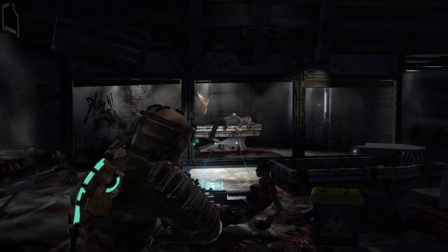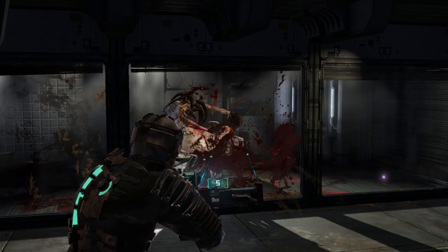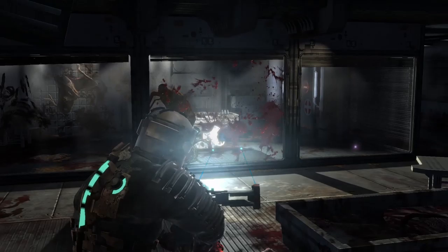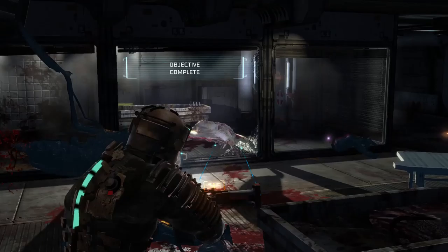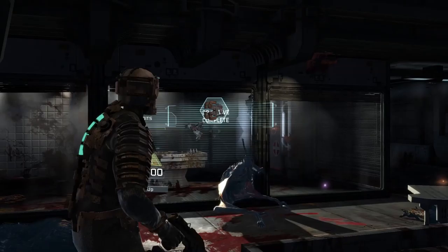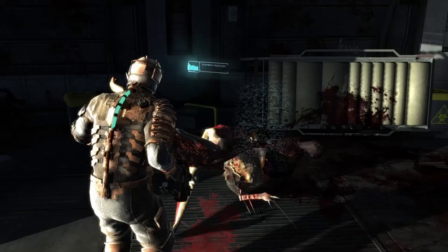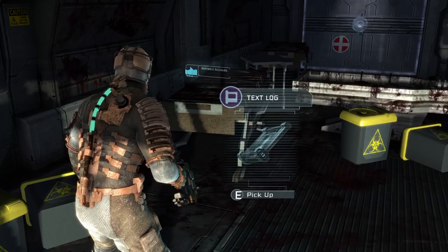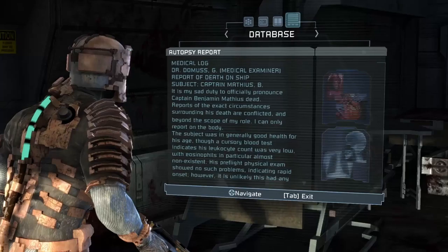Take two. There we go — thank God. We'll have access to the captain's records right now. Head to the tram station and I'll contact you there. We'll have to find out what the hell happened to the ship. Just a morgue log — nothing important. Autopsy report on Captain Matthias: long and the short of it, he got stabbed in the eye with a syringe.